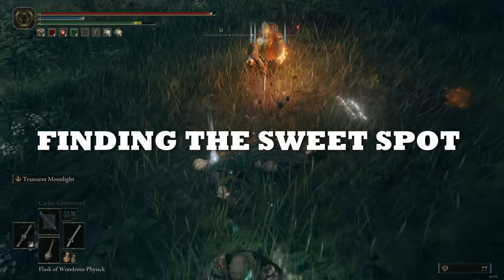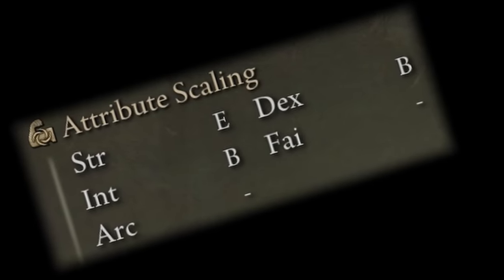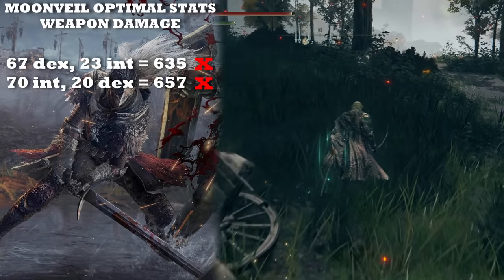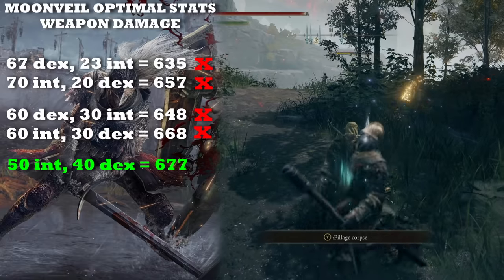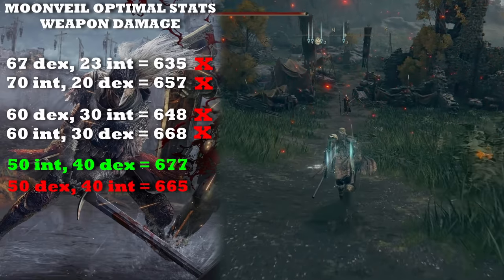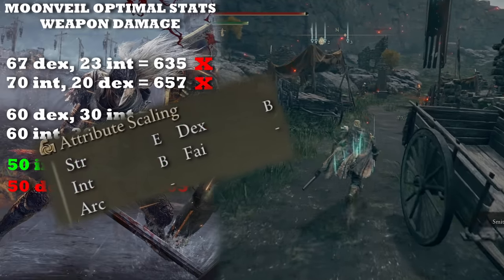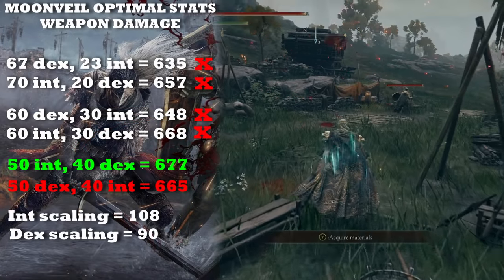Let me give you an example using the Moonveil weapon — a pretty well-known weapon that scales with three different attributes, two of which reach the same tier letter when fully upgraded. Dexterity and Intelligence both get B tier when you fully upgrade Moonveil. You can test a lot of options but ultimately for weapon damage you'll find that the best distribution is not going all out on either stat, but leaning slightly more towards Intelligence. Getting 50 Intelligence and around 40 Dexterity will be the best ratio. If you lean more towards Dexterity instead, your AR will actually be lower — a weird notion given they both show B tier scaling, but Intelligence does in fact have the higher scaling value for Moonveil.